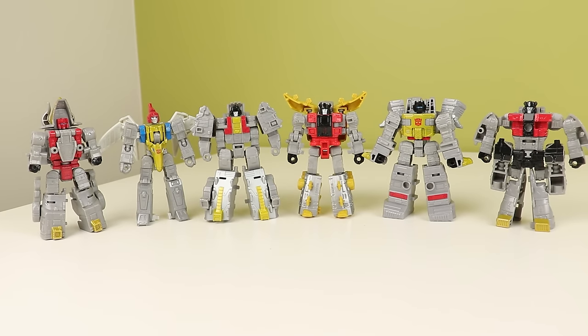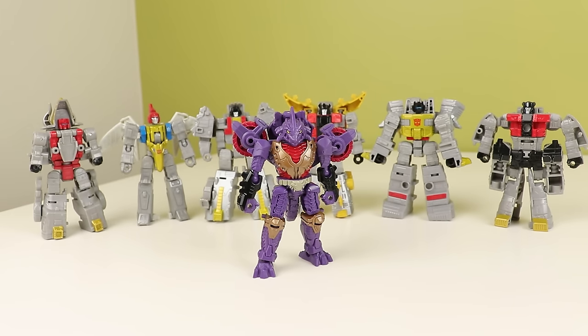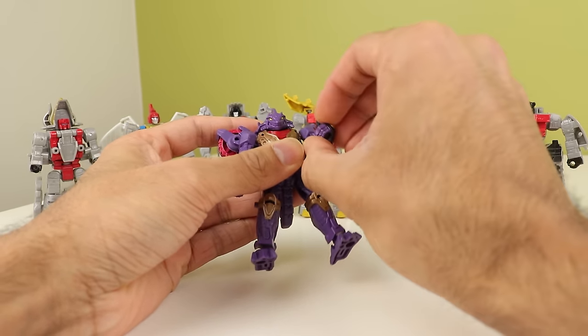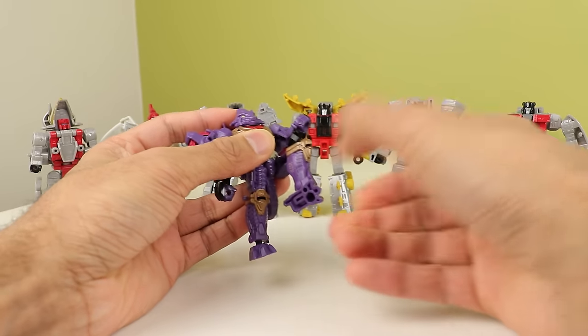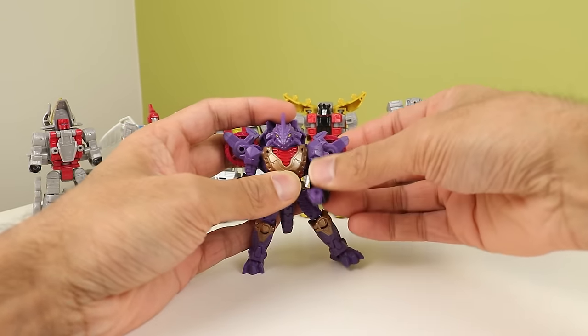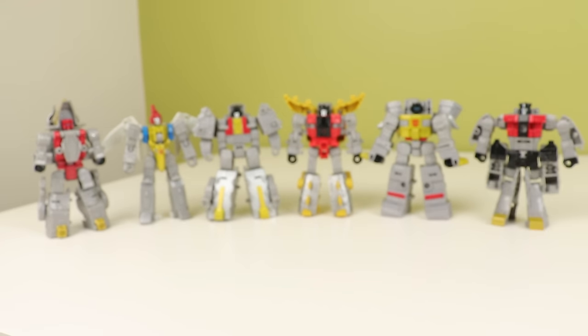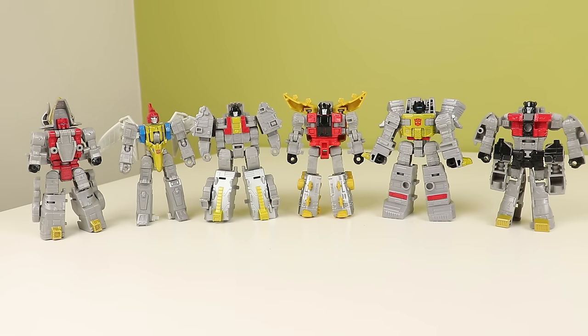The articulation of these guys is just kind of all over the place. To explain this, I'm going to bring in a core class that came out before them all, which is Iguanas. Iguanas has head rotation, shoulders, elbows, biceps, waist, hips, knees, thigh, and ankles — he's got all the standard posing minus fists. Only one of these Dinobots has the standard posing, technically, so they're a bit weird.